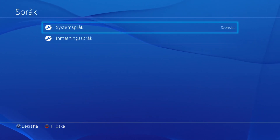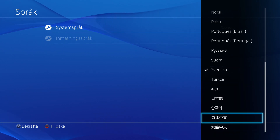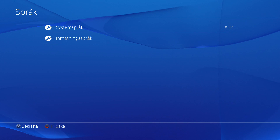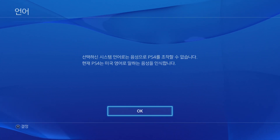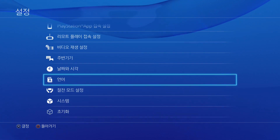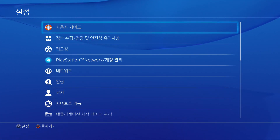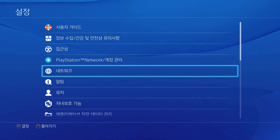Go to Languages — the fourth from the bottom — and choose the third next to the bottom. That one is obviously the Japan language. Press OK on that one, go back, and now go to the top and count nine or ten down until you get to that option.